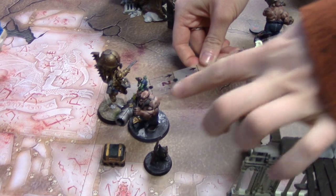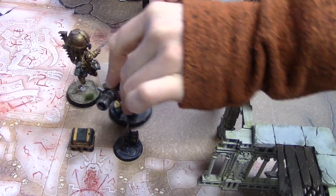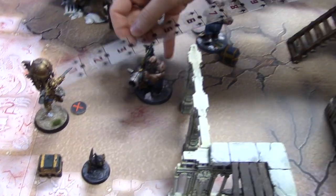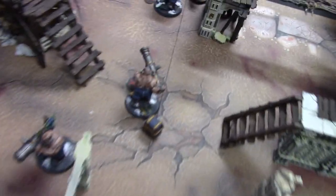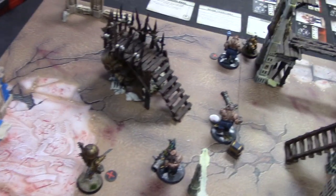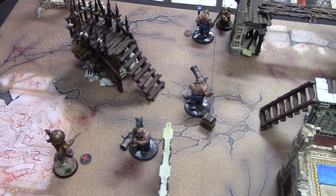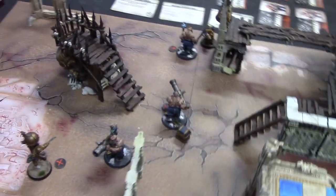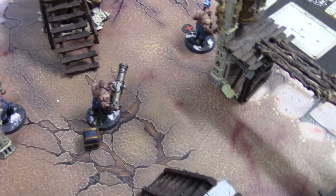I'm going to use my first activation for this guy to disengage from this — I don't want to be a part of this. So I'm going back here, and then I'm going to attack. That guy there has three attacks, strength five, and I'm toughness five because of my ability, so it's fours to hit. I'm considering using my quad, but I don't think I will on this one.